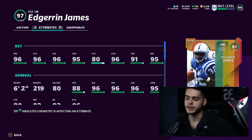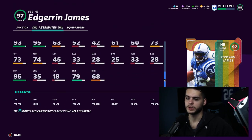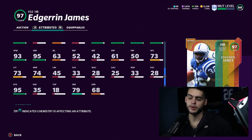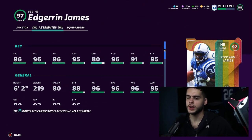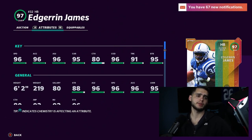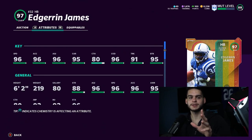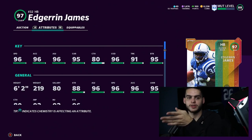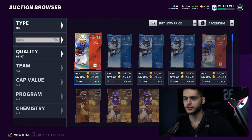The real difference comes down to catching. If I had to trade trucking for catching, I'm taking catching every day of the week. Edgar Bennett also has 79 short route running, which powered up gets him to the 80 route running threshold for short routes and catching. When they run crisp routes out of the backfield, you can hit them in stride and get more yardage. I'd call Edgar Bennett and Herschel Walker 1A and 1B — I just prefer Edgar Bennett for his catching and route running.